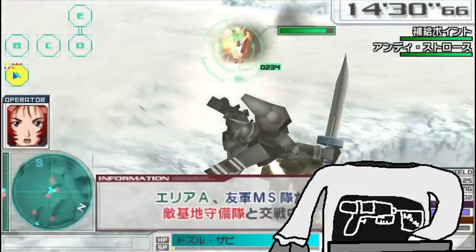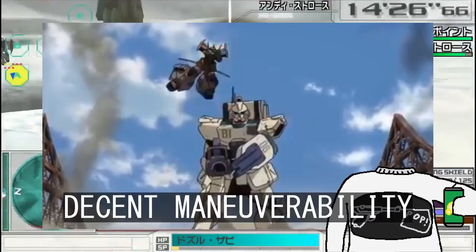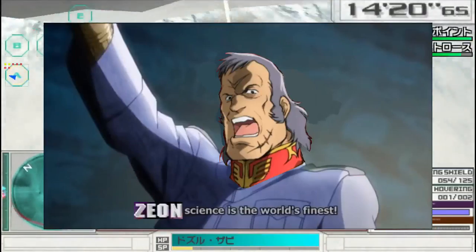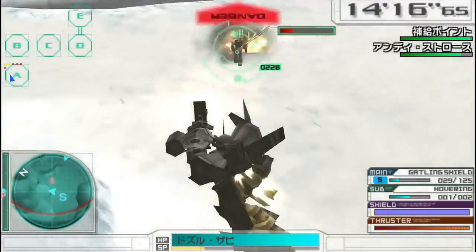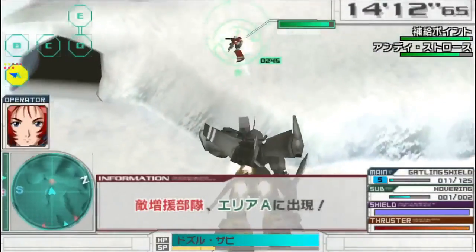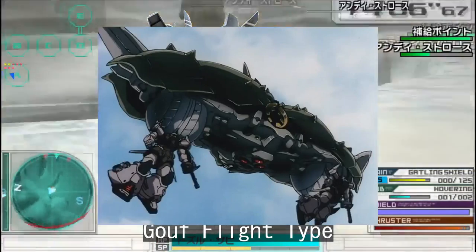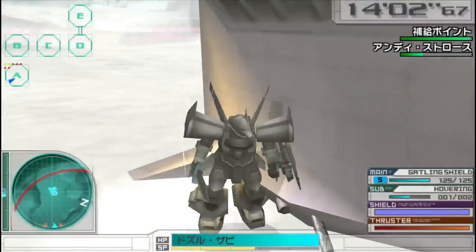Hey there, Shirtlight here. Have you ever wanted to achieve breakneck speeds, impressive altitudes, and decent maneuverability with nothing but a ground suit? Well, thanks to the power of Zeon Engineering, you can do so even as early as the year 0079 of the Universal Century. In this entry I'll be covering the MS-07H8 Gouf Flight Type, which first appeared in the 08th MS Team anime, and how it works in the game Gundam Assault Survive for the PSP.